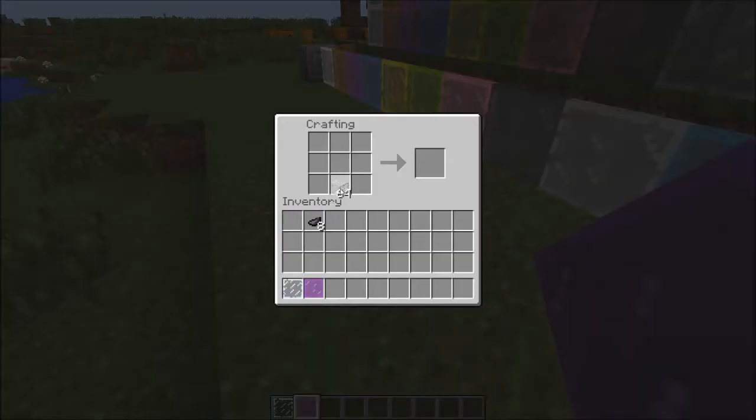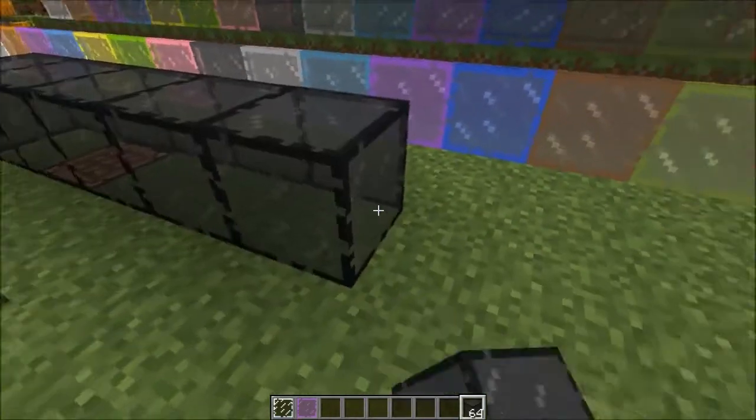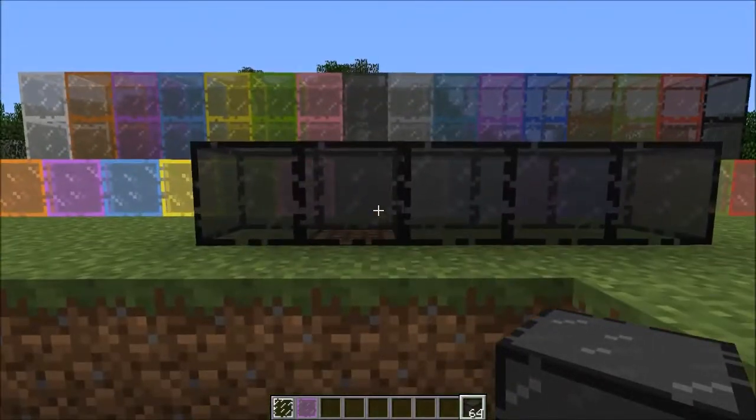The crafting recipe is actually quite simple. Just take some glass, just like stained clay, and there you go. Again, just like stained clay — I think the black is probably the best one. Just saying.